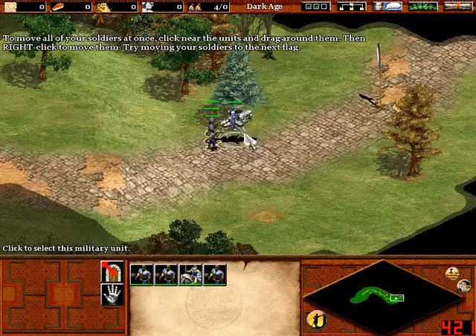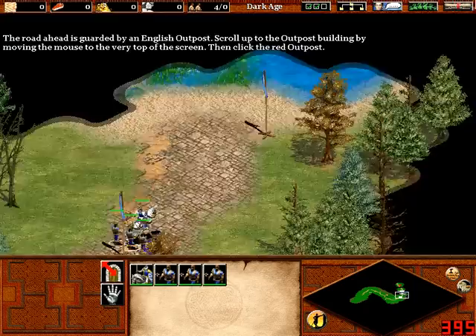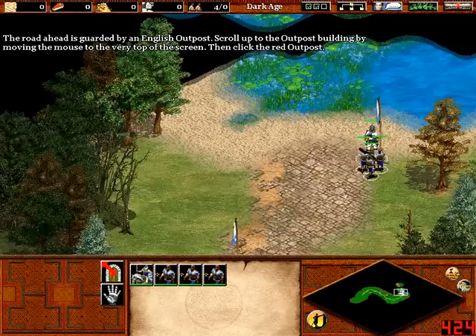So I've got a knight and three militias. And there is an outpost that I need to destroy.